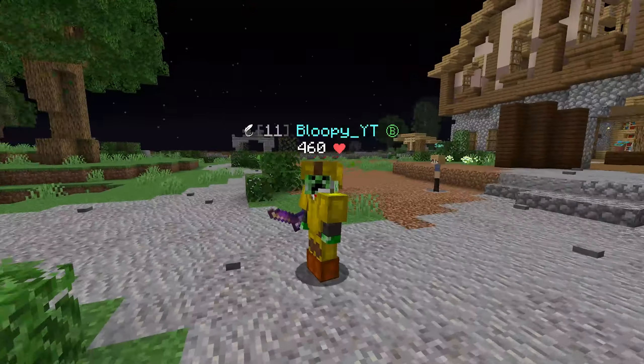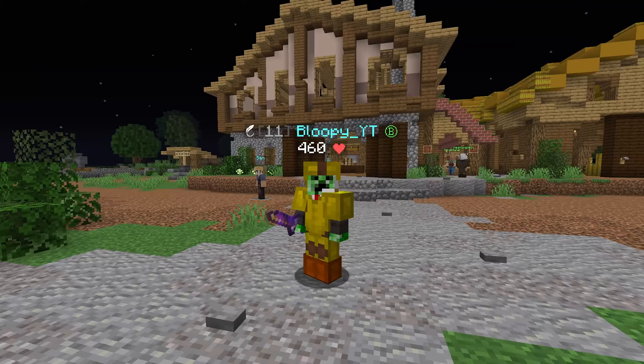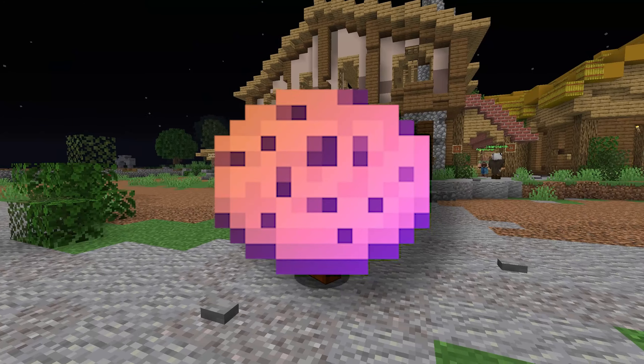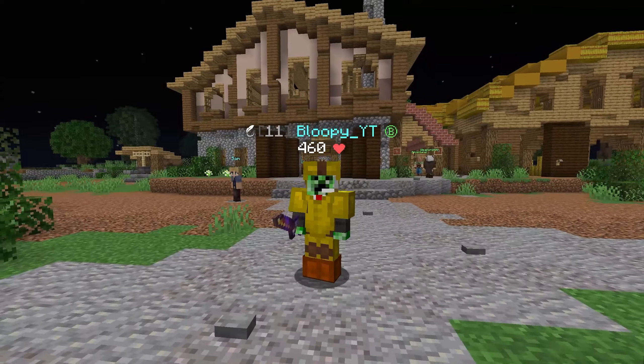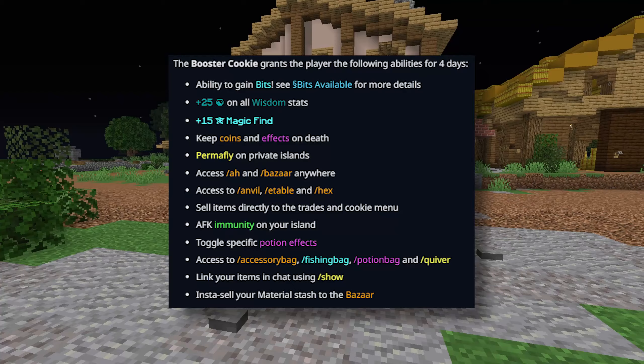Now let's talk about the Grandma Wolf Pet. This pet works off combos, and just because most people know about this pet, I won't go super in-depth into it. But basically, if this pet is legendary, it can provide an extra 15 combat wisdom while not having to be equipped. Now that we're done covering how to increase your combat wisdom using pets, let's move on to how to increase your combat wisdom with other items.